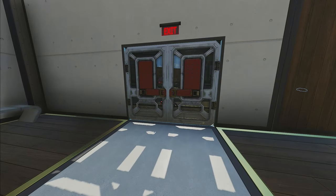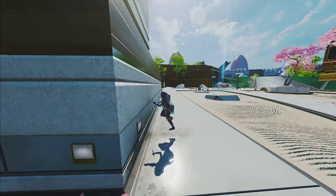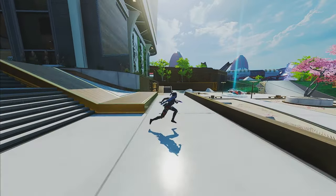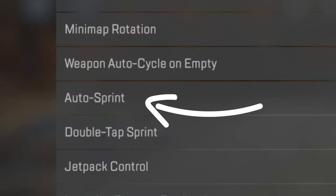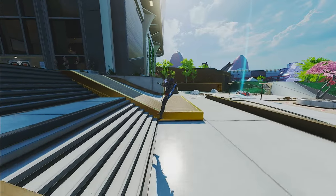Now just like any mechanic in Apex, there's a strict button combination that you're going to need to input. In the case of a superglide, when you're finishing your climbing animation, you're going to be sprinting, moving forward, jumping, and crouching all at the exact same time. If you're playing on controller, a quick way to make this a tiny bit easier is to make sure you have auto sprint turned on. That way, anytime you push forward on your analog stick, you're already sprinting and you don't need to worry about clicking L3 to sprint.